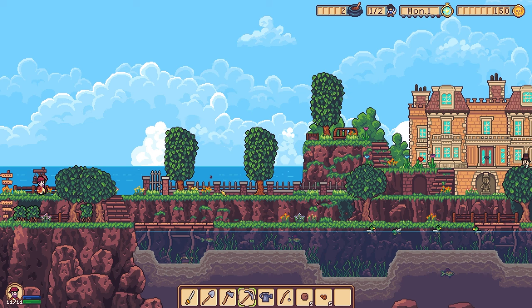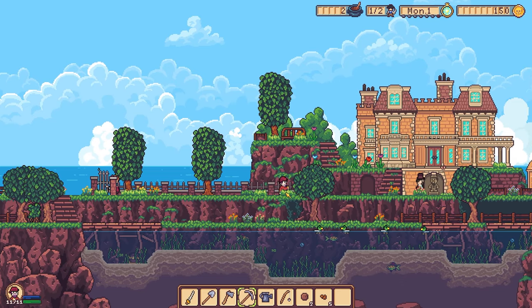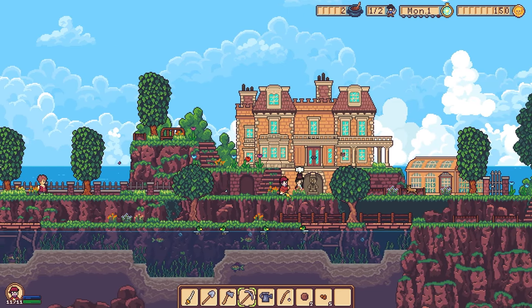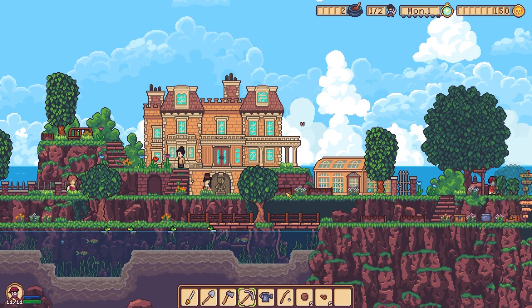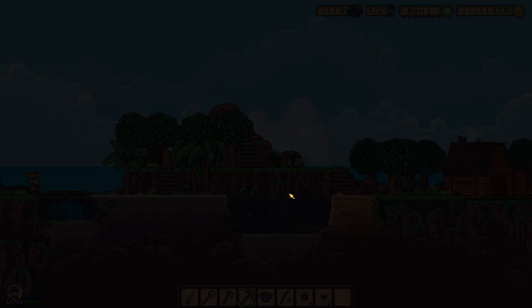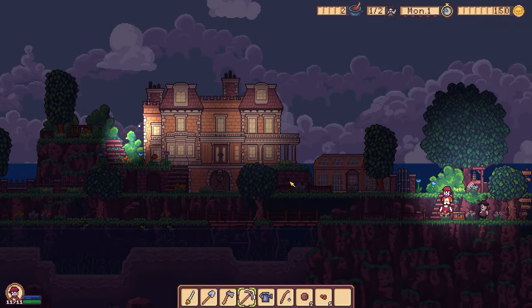On we go. This is a full-on town here. There are a ton of people around. This is crazy, dude. I wonder where Kira is. There's more to do. It's getting to be night. Uh-oh, what does that mean for us?